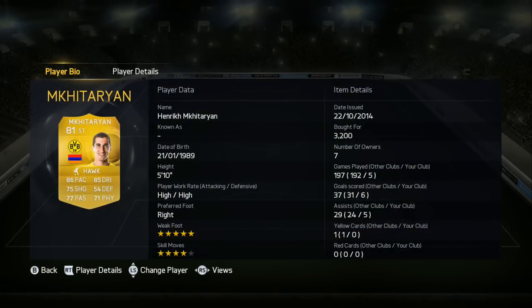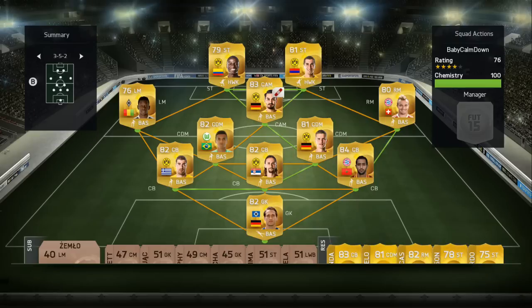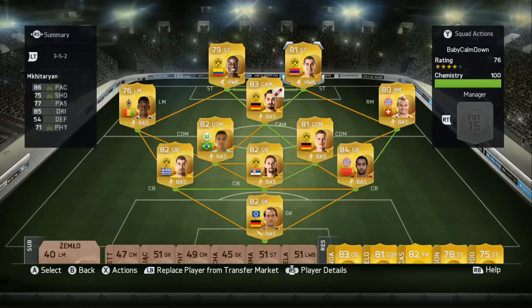Finally we have Mkhitaryan. He's a center attacking mid but I put him up as striker. Look at that dribbling and pace - also decent physical, shooting, and passing. He's got five star weak foot, four star skills, and high/high work rates. He'd never push back too far - he'd get the ball from defense, go on a counter attack, play it to Gundogan who would play it back to him. It worked really, really well. That's the team guys - I'm gonna move on to some goals, so thanks for watching!